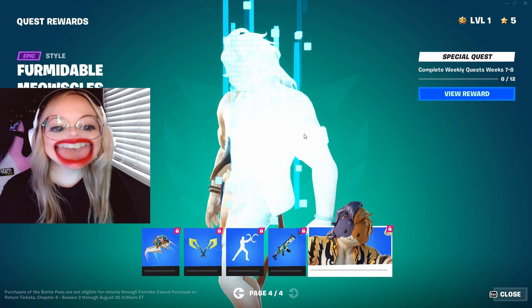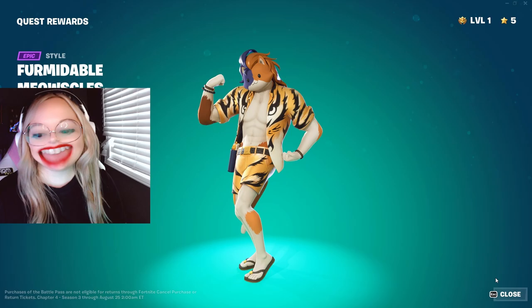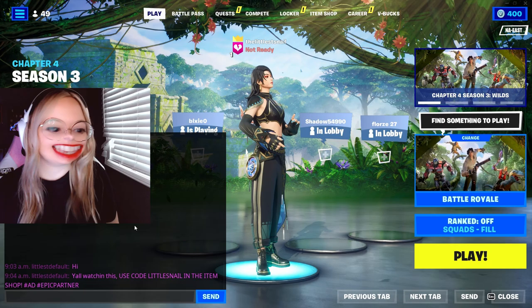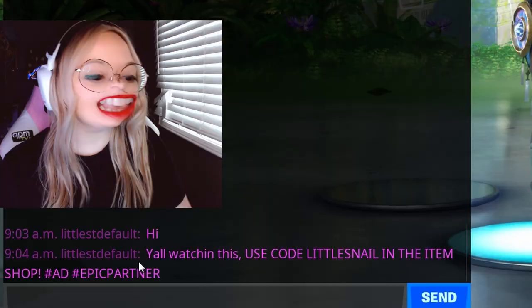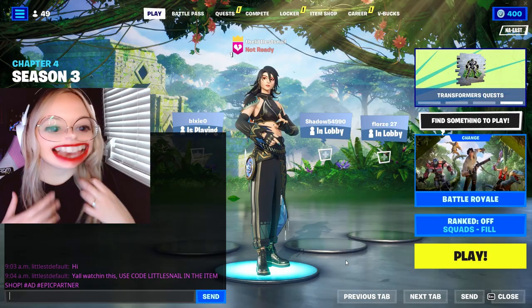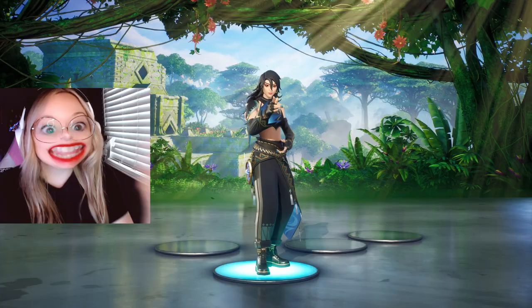Okay, here we go. So we got Formidable Meow Skulls — he's giving Cheesy Cat Dad energy. He seems like he'd be fun to hang out with, and I like that. He scares me, but I love him. People sent me whispers while I was recording this because they just assumed that I would be recording. Littlest Default says: 'Yo, watching this, use Little Snail in the item shop — hashtag ad, hashtag ad big partner.' Thanks, Default. If you use my supporter creator code and put a screenshot of it in my Discord, you get a special role. Let me know what you think of the season, and don't forget to subscribe. Bye!